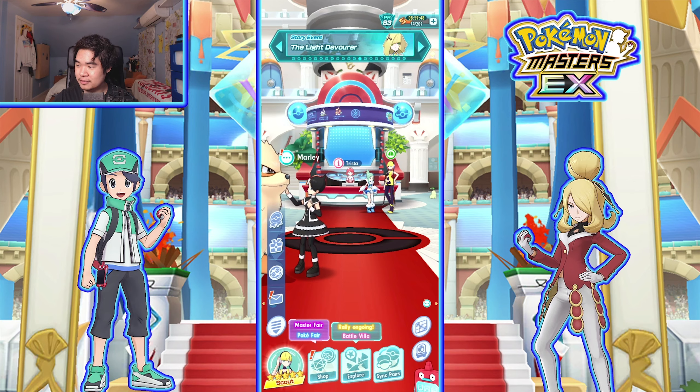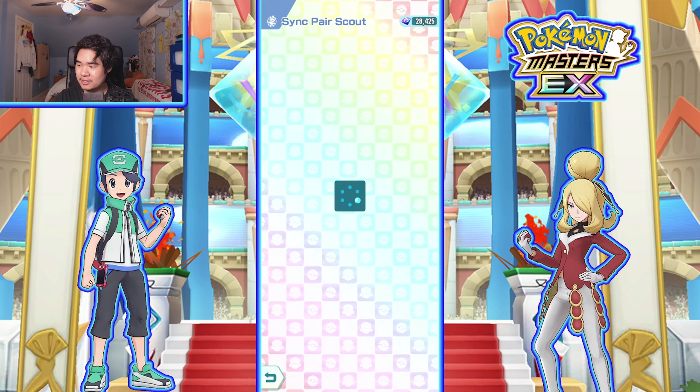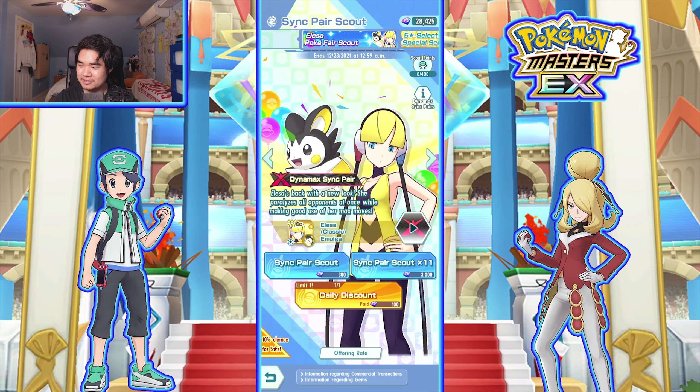I prefer this design more than the other Elisa. I'm glad they finally released her and actually made her a Dynamax character, which doesn't really make any sense because I don't think she appeared in Sword and Shield. So it doesn't make any sense, but whatever. I'm just glad that she's good because the other Elisas - like they're good, but they're kind of outdated now.